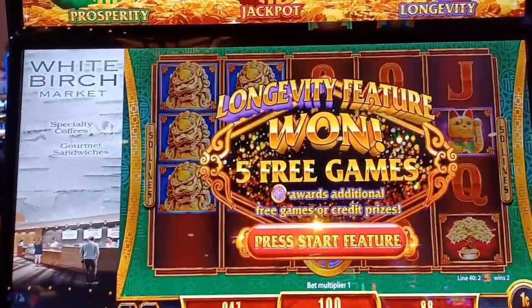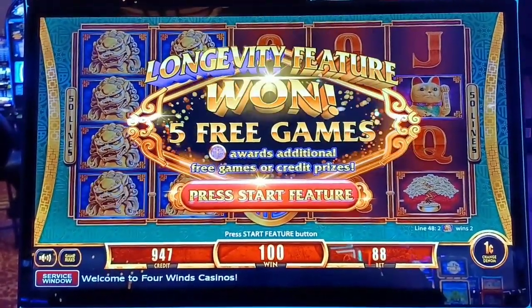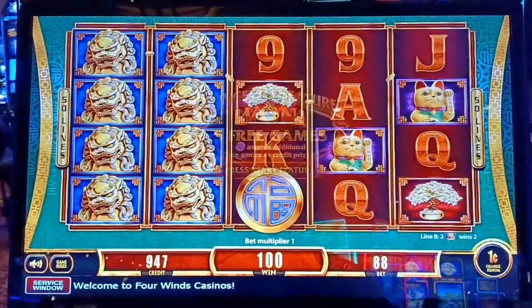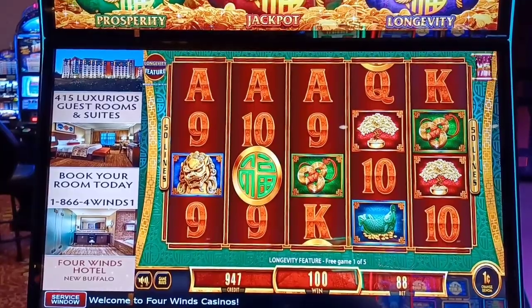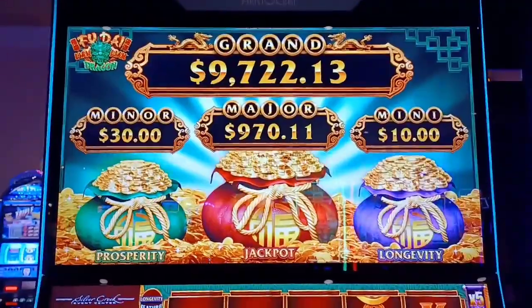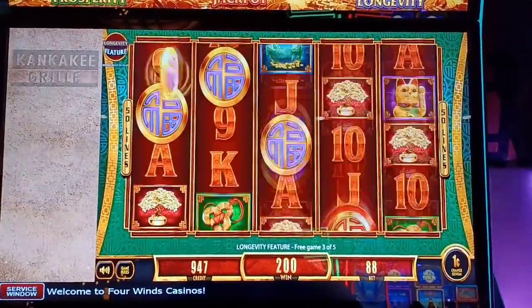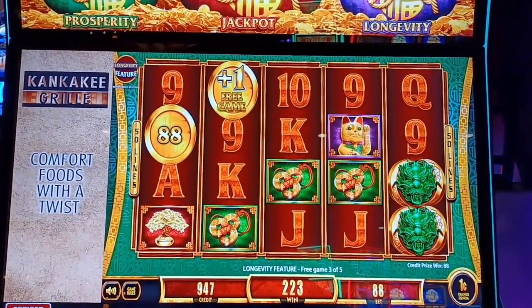Hi guys, the service window is gonna drive me nuts. I just got the longevity feature here on Fu Di Leon Dragon. If the service window goes back over we'll leave it, but let's go — let's do some spinning and winning. The prosperity bag should have blown on that one. Come on, let's get this jackpot bag, get some coins. Okay, there's battle prosperity — we got a free game out of that.